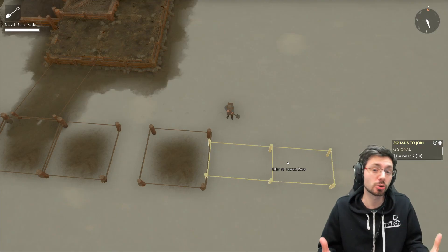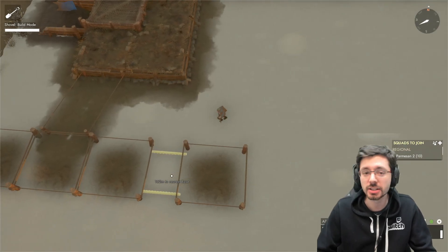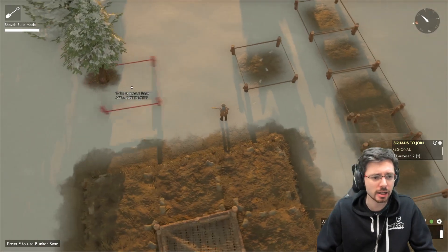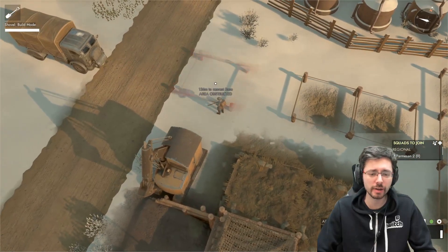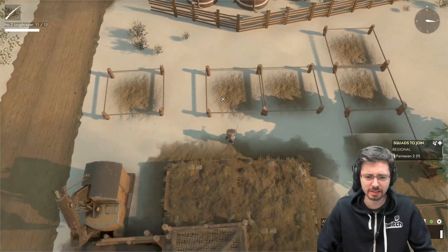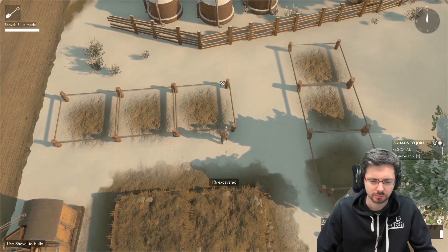Long trenches are a double-edged sword — great if you're in them, but if the enemy gets in they can really mess you up. The smaller the trenches, the less chance the enemy can utilize them against you, and the more space you have to build more rifle garrisons. Be wary of trees and obstacles as they'll impede building. If I need to build across the road, I want to make sure the segment is as close to the road as possible so the connector can reach underneath.